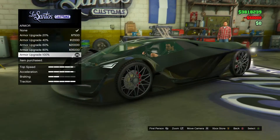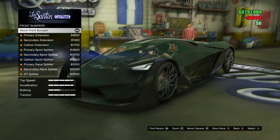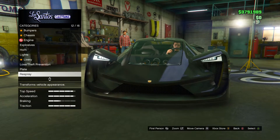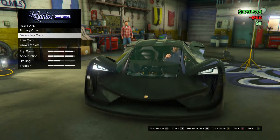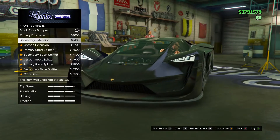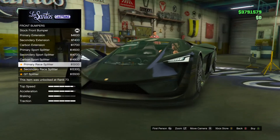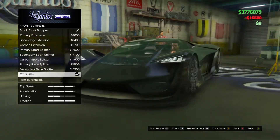First of all, armor — gotta get that 50,000. Race brakes, bumpers. For front bumpers we have a lot of options: the primary extension, the secondary extension. Let me change the secondary color to silver so you guys can see it better. We got primary, secondary, carbon, primary sport splitter, secondary sport splitter, carbon primary — we're going with the GT. Yeah, we're going with the GT.